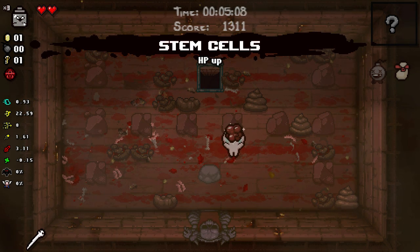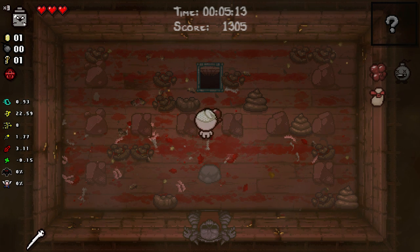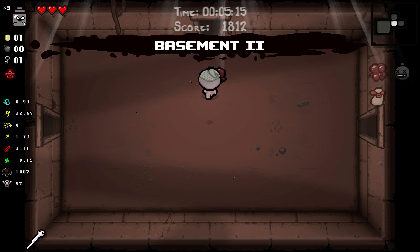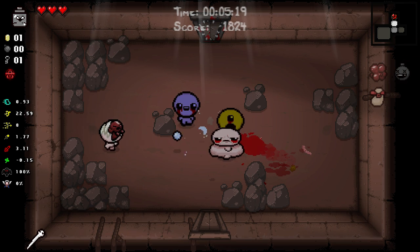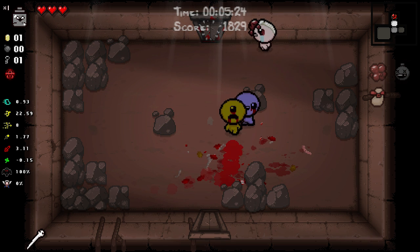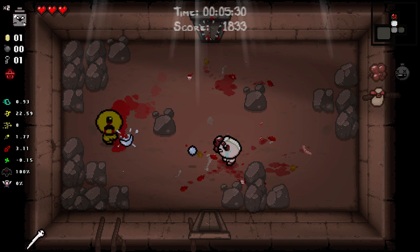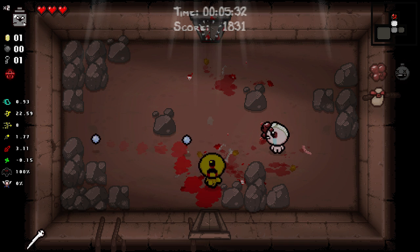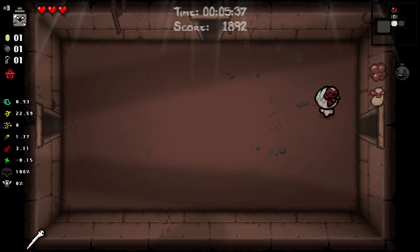Stem Cells - a little bit of extra health, a little more shot speed, hell yeah! This is a build, this is something. I can't take any damage, I need to focus on not getting hit at all because I want to make sure we get our first devil deal. I need to find a soul heart of some kind so I don't lose my devil deal.